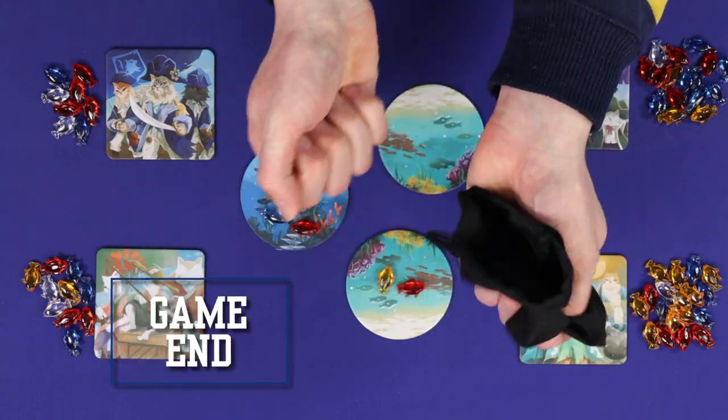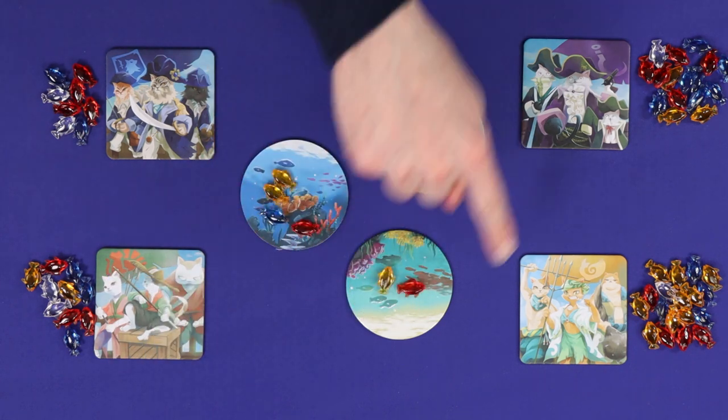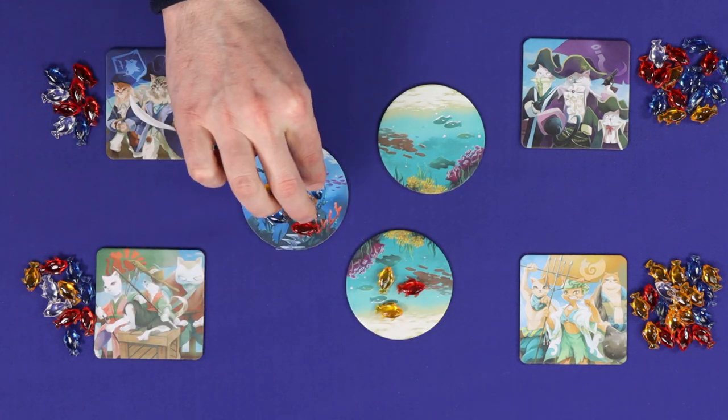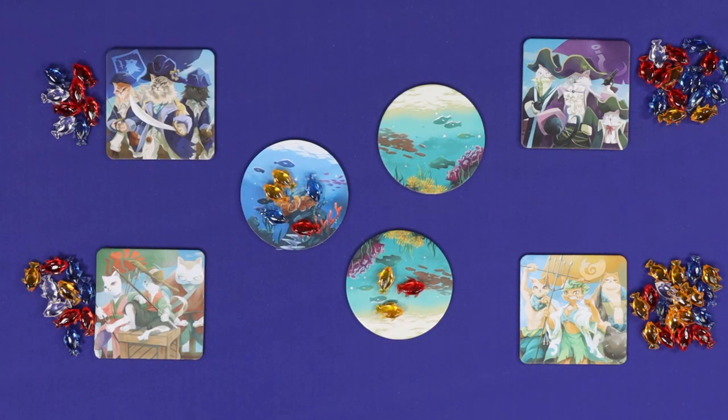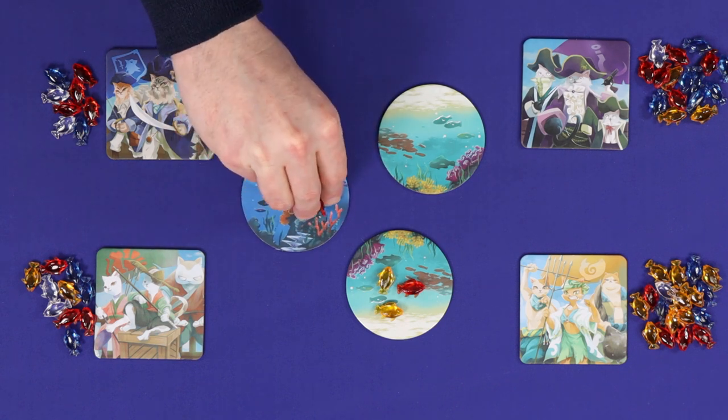The end of the game is triggered when the cloth bag is empty, and if there weren't enough fish in there for a complete refill, it's whoever is holding the bag who chooses where those fish go. You'll resolve the final round of pointing, distribute any final fish, and then proceed to end game scoring.